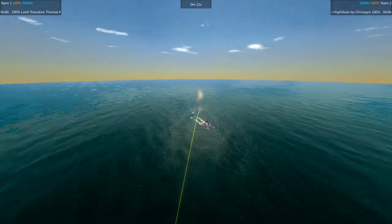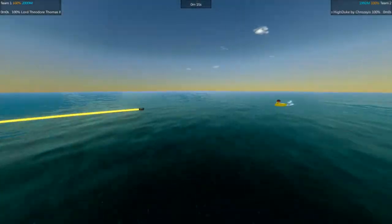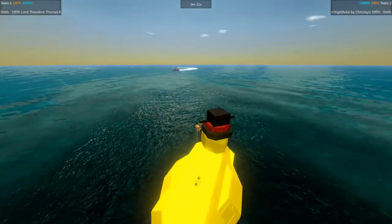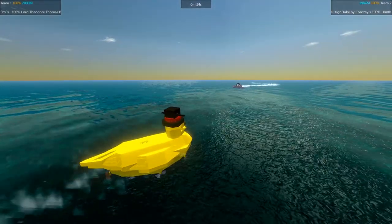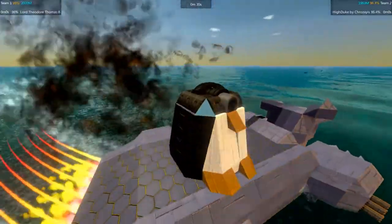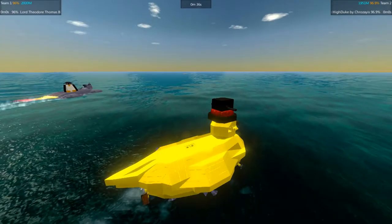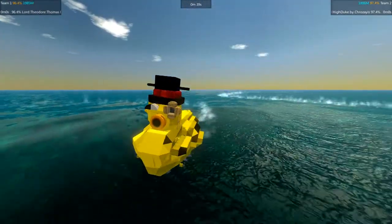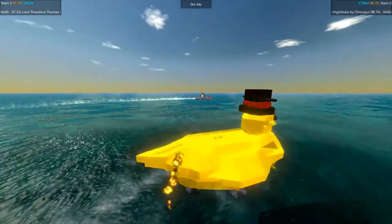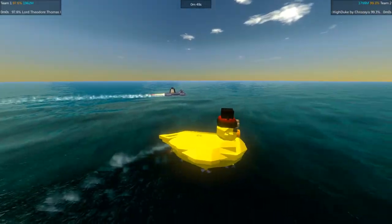The High Duke falls short. The next shot comes in, falls slightly to the side of the dapper duck. Lord Theodore lines up for another shot to fire against the High Duke and gets hit squarely on the cat steed. But in retaliation, Lord Theodore is hit in the wing, breaks his neck, and the AI is damaged so he is unable to aim at the moment.